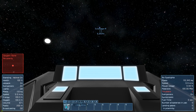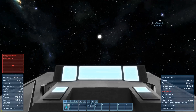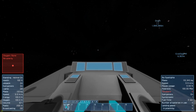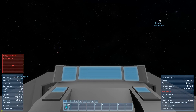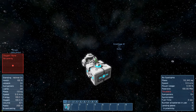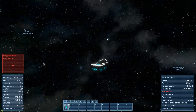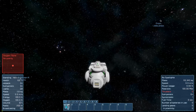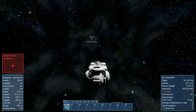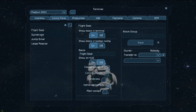Let's hit yes on that. Once again, it's going to do this little countdown thing. We don't have to aim at the destination — we can aim in any direction; the coordinates are set. And there we go, it's jumped us up pretty much to it. It can be a little bit inaccurate at times, but considering how far it's jumping, it's not too bad.